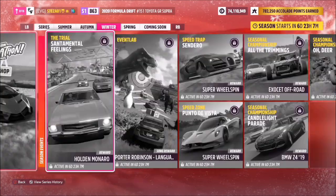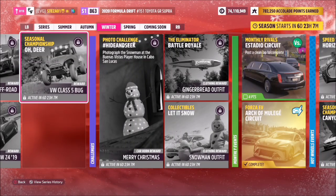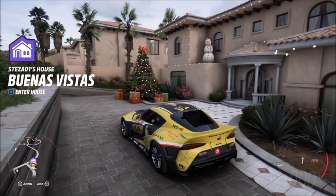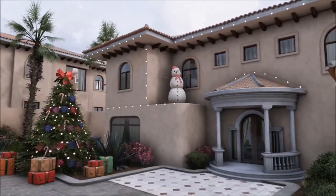If we go back to the thumbnail image of the challenge, you can see the window in the background and the porch tiles in the forefront of the picture, so we know this is the snowman — and to be honest it's the only snowman on the house anyway.